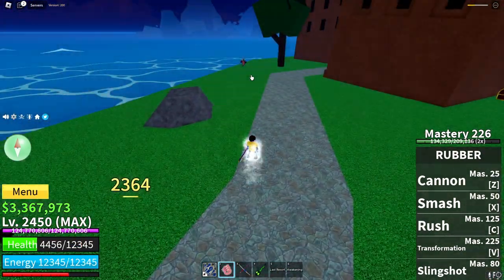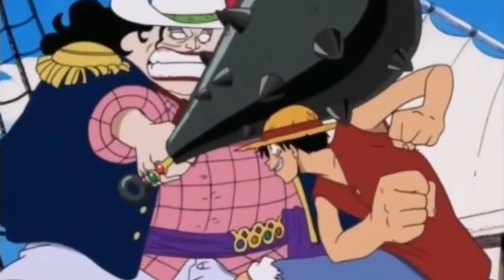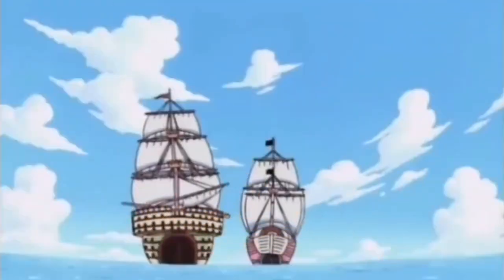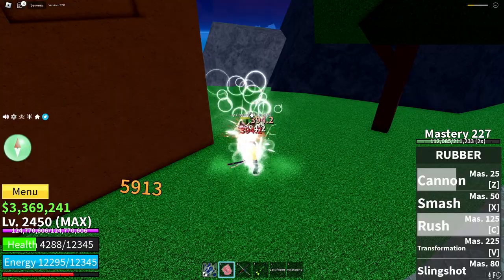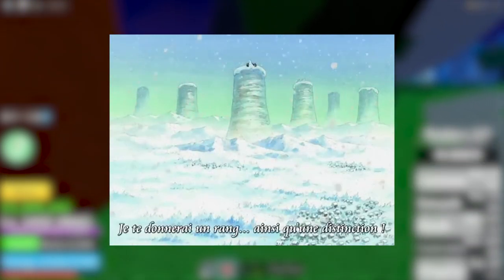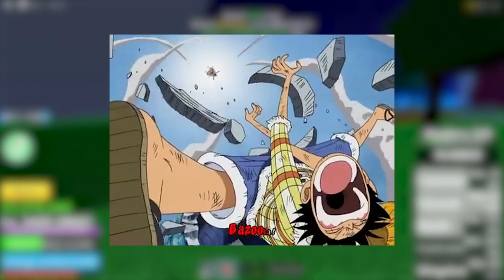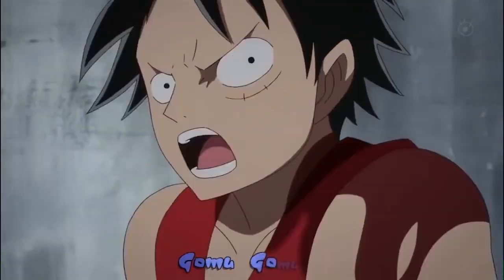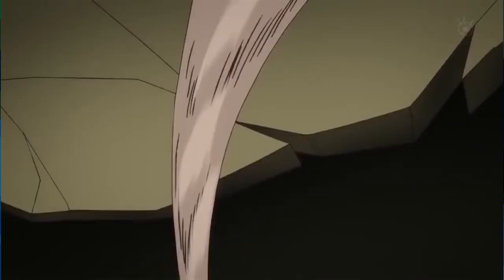There are literally hundreds of techniques used by Luffy, so I'll only go over the ones similar to the moveset. Pistol is inspired by Gomu Gomu no Pistol — a straight punch augmented with stretching, exactly like the Blox Fruits move. Cannon mirrors Gomu Gomu no Bazooka, where Luffy sends both arms flying back then launches his palms into the target. Smash is based on Gomu Gomu no Ono — Ono means battle axe — where Luffy sends his legs straight up and slings them back down.